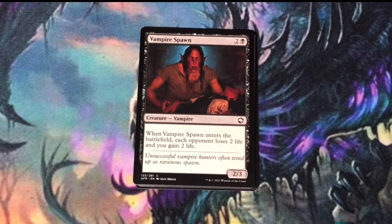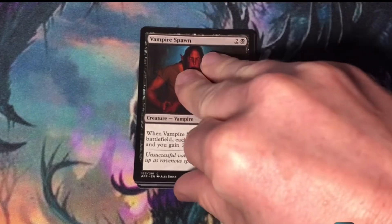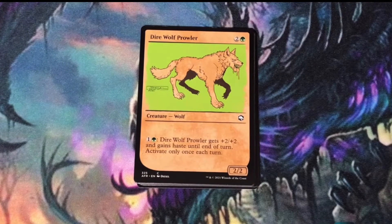Vampire Spawn continues to play into the trope of black creatures entering the battlefield — you gain some life and your opponent loses some life. Showcase card of Dire Wolf Prowler. For a couple of mana you can make it a 4/4, but overall in green, 5 mana for a 4/4 is over-costed.